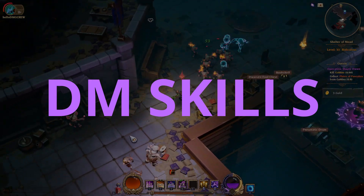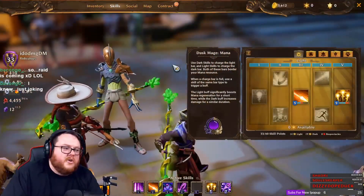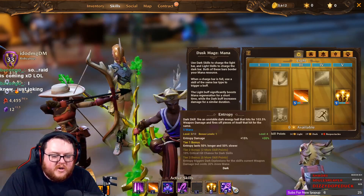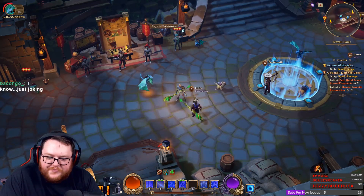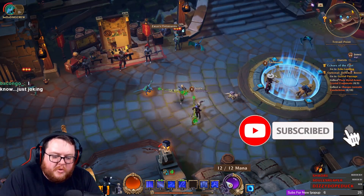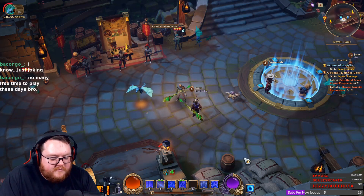Alright, so I'll pretend like you don't know anything about the Dustmage. The way it works is you have a dark meter and a light meter, which is right here. Yellow is your light and purple is your dark. By using light skills you fill up your purple meter, and by using dark skills you fill up your yellow meter, and they each have different perks.